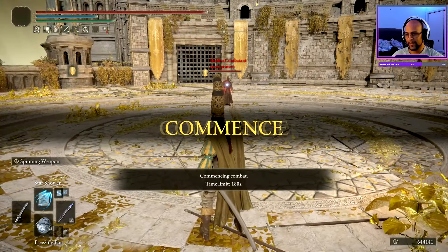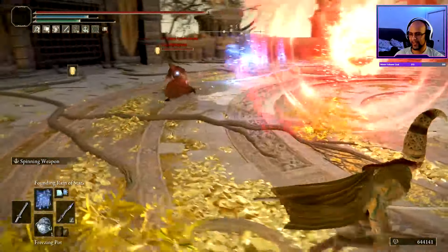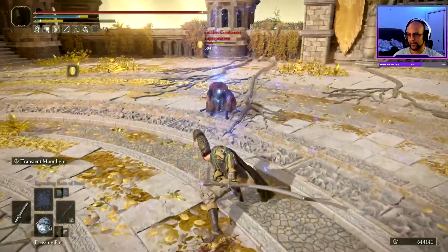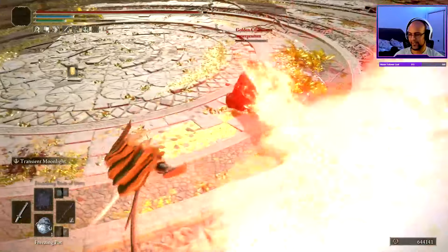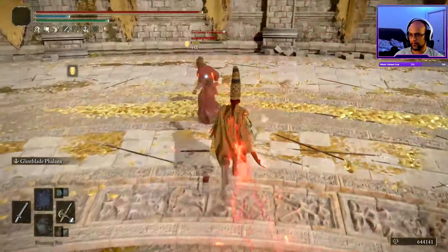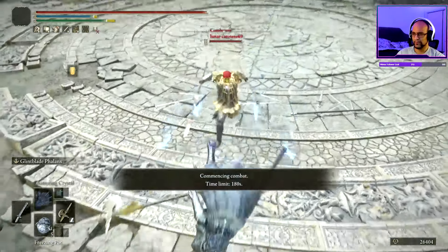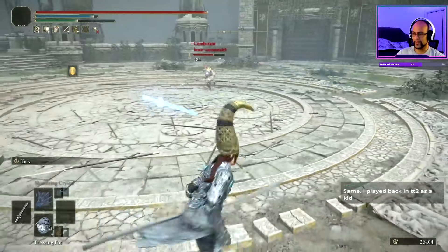Oh my God. The Moon Veil weapon art is already kind of overpowered, so do I need the extra damage? Not really. I wanted to hit him with the weapon art, just didn't come out for some reason. Got you! Do it again. Do it again. I dare you. He's not going to do that again. Oh, this guy remembers me — he definitely knows. Don't give me space at all.